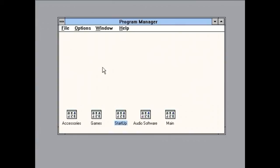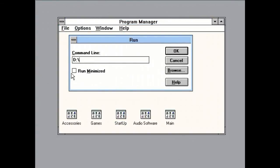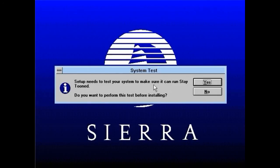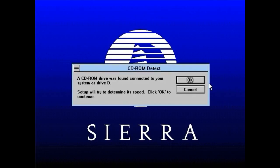Now here comes the really fun part — it is finally time to install Stay Tuned in Windows 3.1. Choose Run from the File menu in Program Manager, type in dsetup.exe, and hit Enter and click OK. The Sierra Setup window should appear. Go ahead and click Install. It's entirely up to you whether or not you want to do the system test, but the sound test should be OK. Skip the CD-ROM benchmark, as proceeding with it will result in a divide-by-zero error crashing the installer.